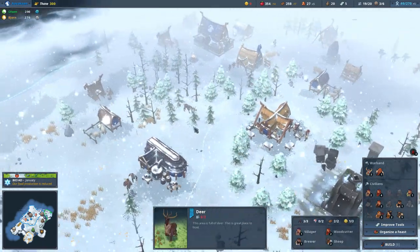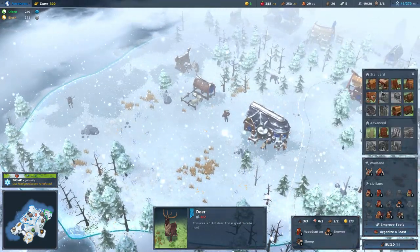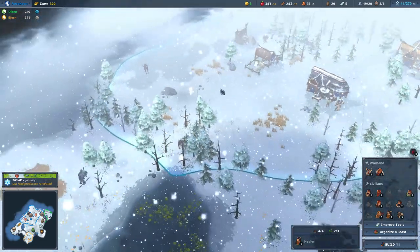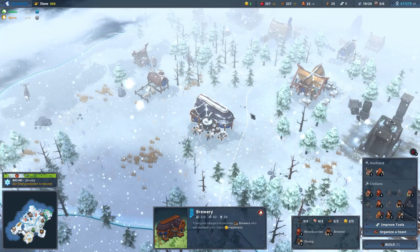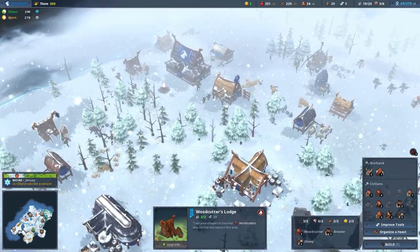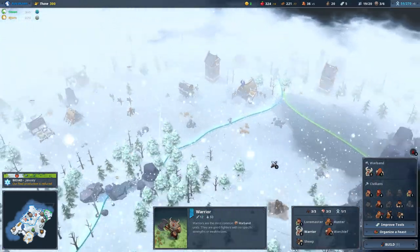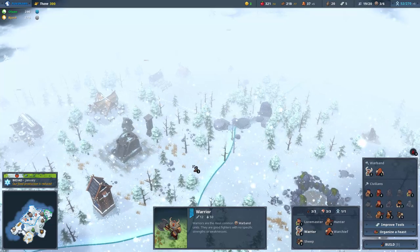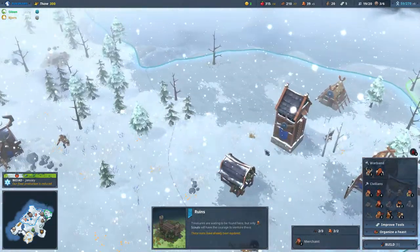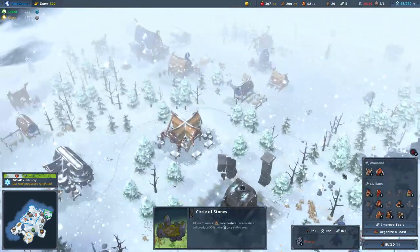I'm feeling that we might want to start taking the hunt down here, so let's go ahead and build a hunter's lodge. Oh, we cannot — that is unfortunate. I built this down there. That is maybe not the smartest idea. We can demolish that before too long. However, we've now got enough people that we should be able to wipe out some of the worst enemies we've got without too much worry. People are generally a lot happier right now.